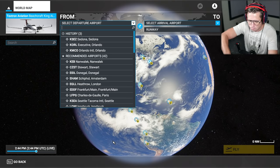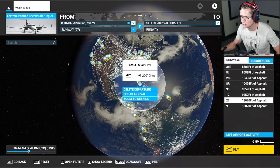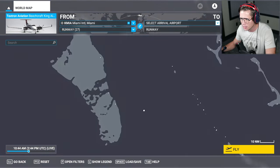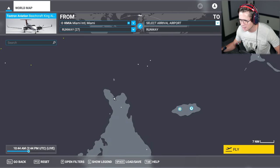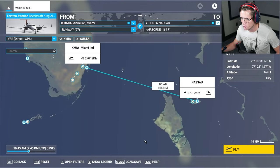I'm thinking let's fly from Miami — we're going to have a little bit better of a view today. We could leave from Miami International, runway 27 sounds good to me. I want to go somewhere in the Bahamas. This is Nassau — we also have Lynden Pindling International. We could fly to San Andros, but I'm thinking let's fly to Nassau. Nassau is obviously the capital, the biggest city in the Bahamas. So we're going to set that as our arrival city and it's going to be about a 40-minute flight.